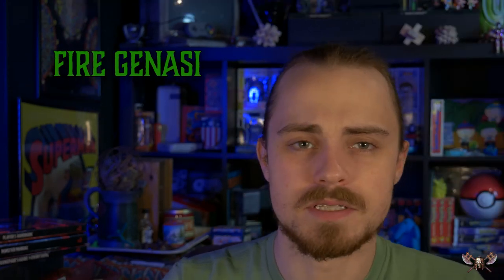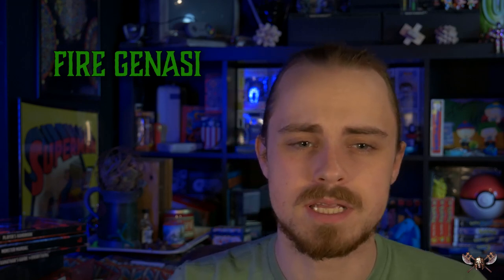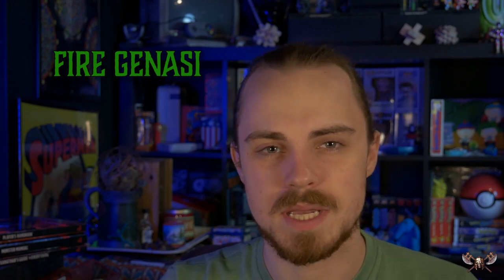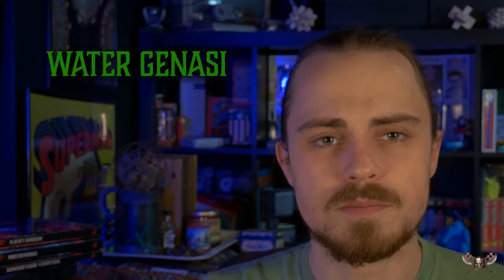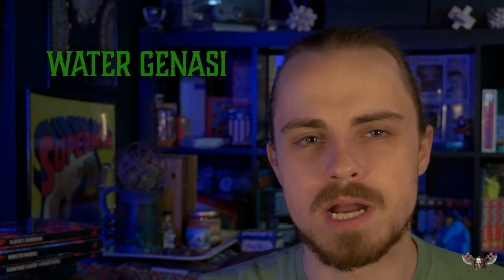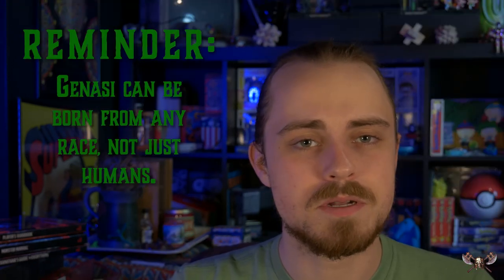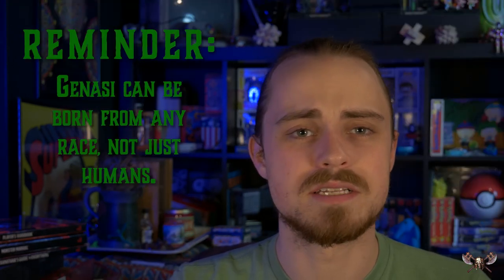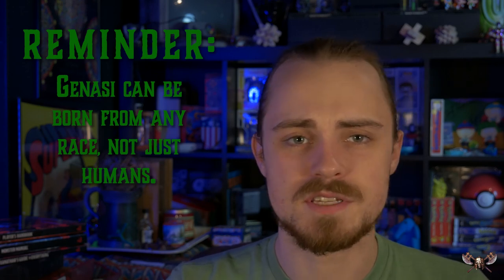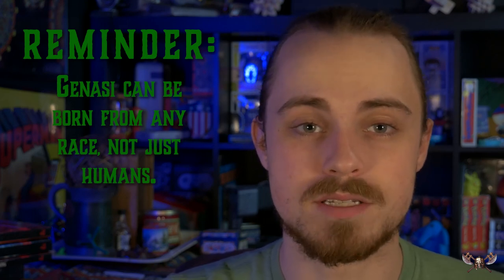Fire Genasi have a bunch of red and orange skin tones, as well as some ashen and black skin tones to work with. They're also almost always redheads and literally give off heat like a space heater. Water Genasi will typically have blue or green skin, and will usually have some sort of water effect going on around them, such as their hair flowing as though they were submerged. Do bear in mind that you're able to make your Genasi half any race you'd like, as long as you keep that genie element. A lot of the art may suggest they're only half human, but that's definitely not the case.